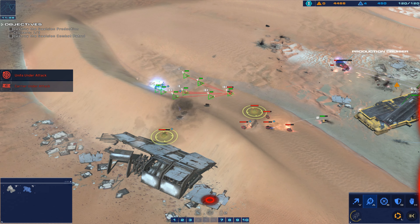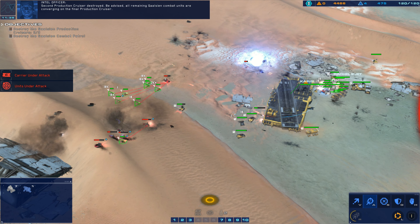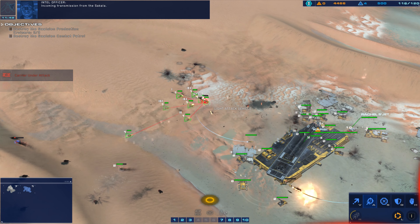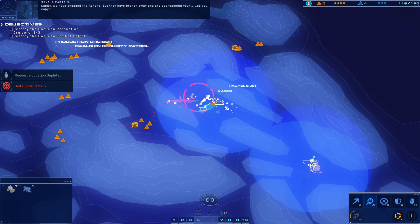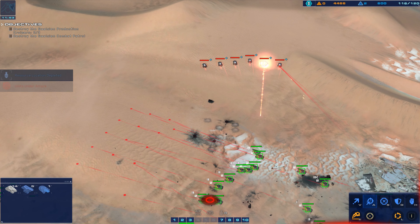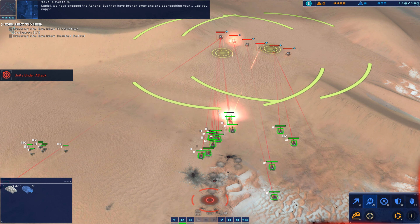Unidentified hostile incoming. Carrier moving. Seal hatches. Cruiser reading. Cleared for combat move. That support cruiser wants a sign sent to move. Enemy contacts on the board. Galician combat patrol responding to our attack on the production cruiser. CU site exhausted. CU field depleted.